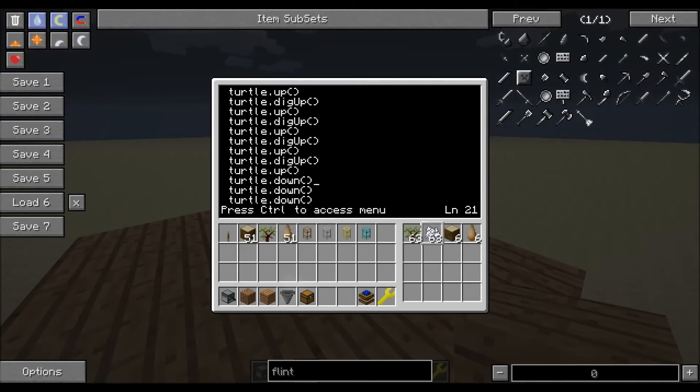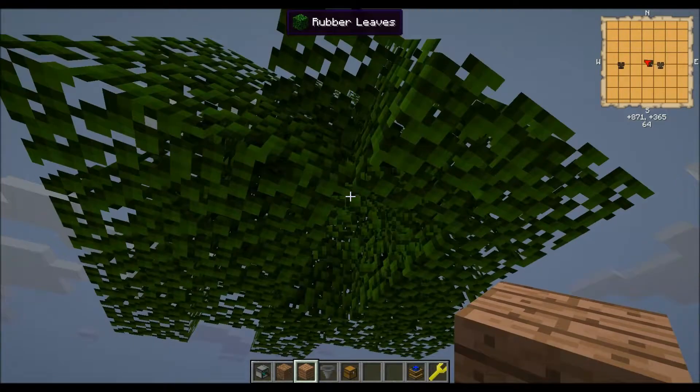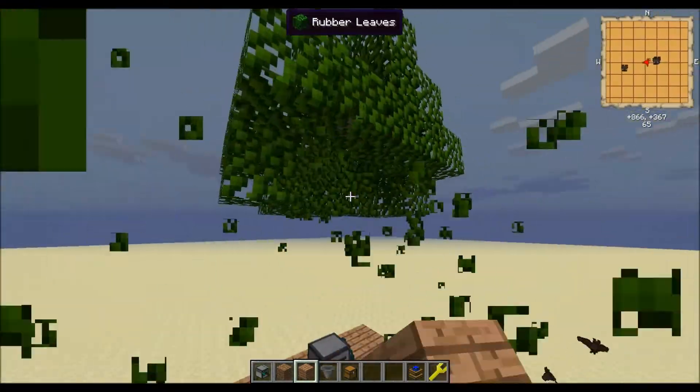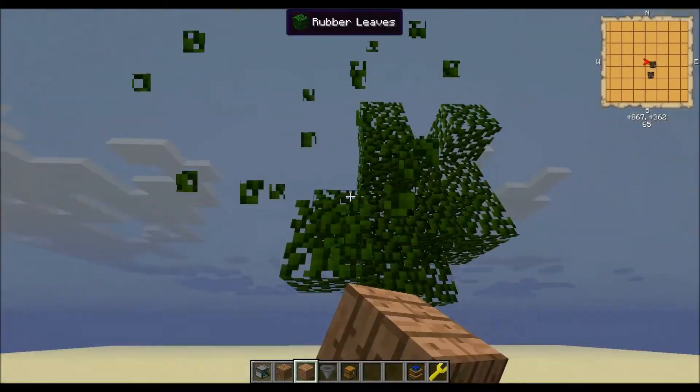Once you finish entering all the code, you're going to want to hit Ctrl-Save and Ctrl-Exit so that it will save the program and you don't lose anything.